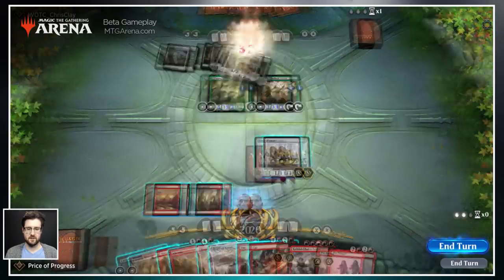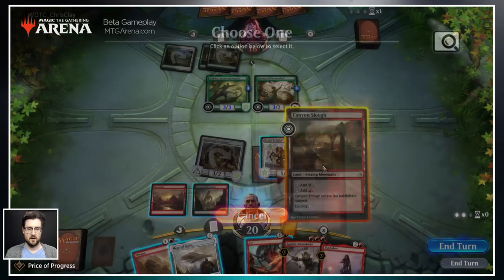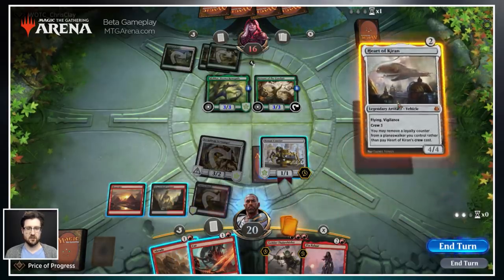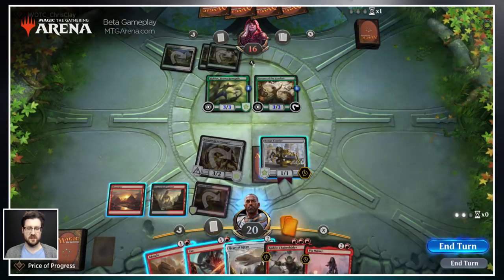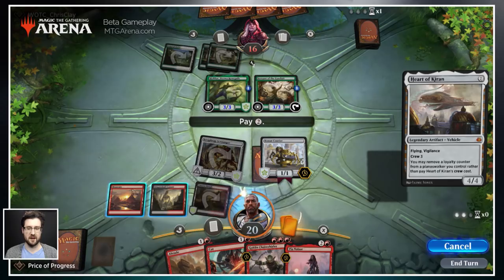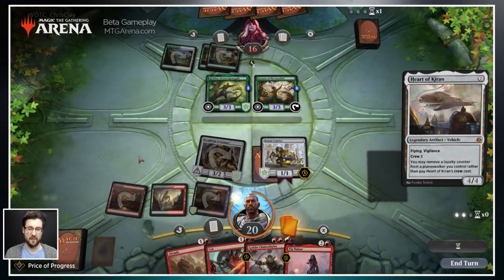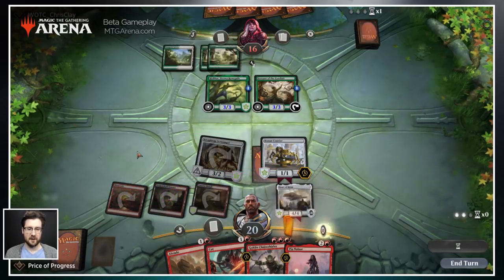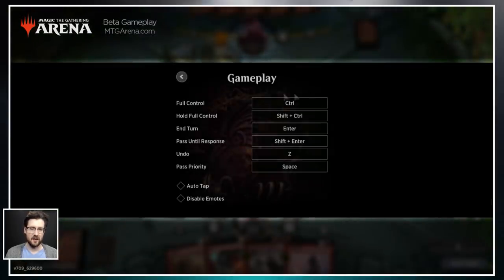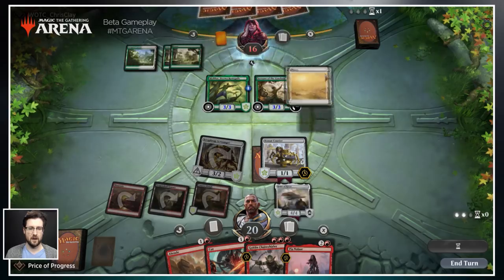Damage has been dealt. Let's play our land, put it into play tapped. Now let's play a Heart of Kiran — drag it up. You'll notice previously these lands would have turned orange; now they no longer do because with Auto Tap off, it is up to us to decide how we want to pay the mana for this spell. You can make whatever decisions you want as far as customizing how much control you have. For our purposes, I'm going to go ahead and turn Auto Tap back on.